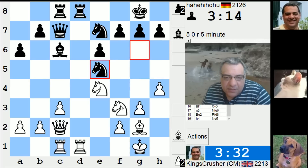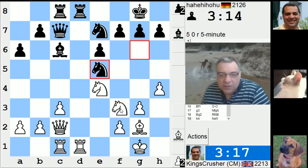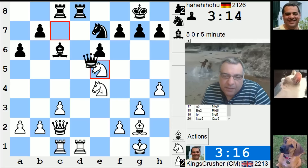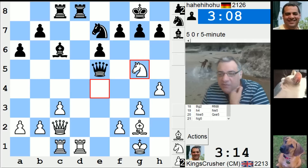Knight takes, knight g5 might be interesting, threatening h7 in circumstances. How many choices are there? h7 — that bishop, he's really done wonders with the bishop.